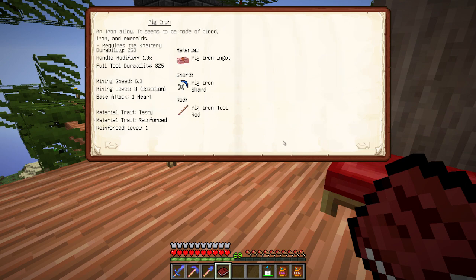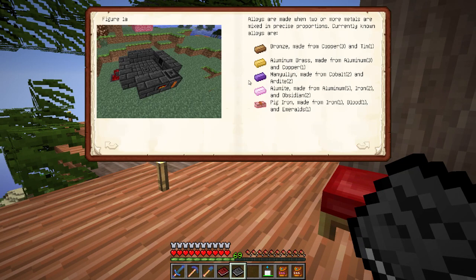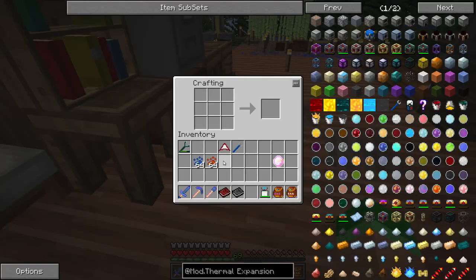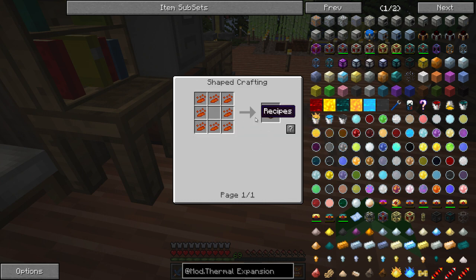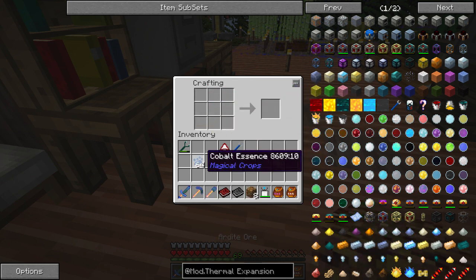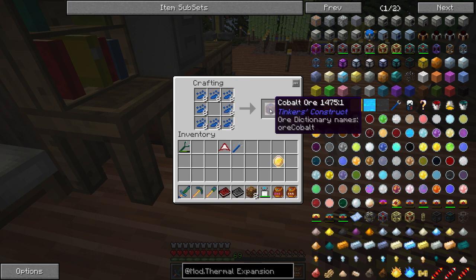I'm going to make a bunch of that. To make it we need 2 cobalts and 2 ardites, which should be no problem. I've been using the magic crops to get all this essence and I have tons of it — I've had a farm going for a long time now. We have like hundreds of thousands of ardite. The cobalt is also the same way. So tons and tons of it.